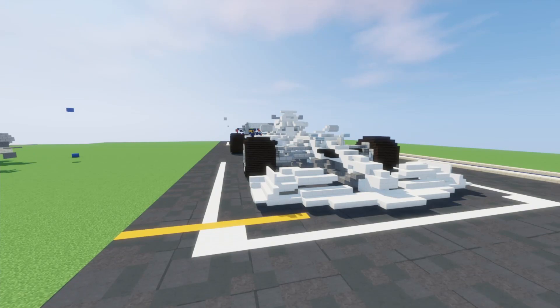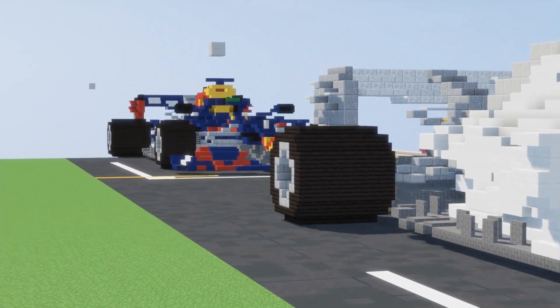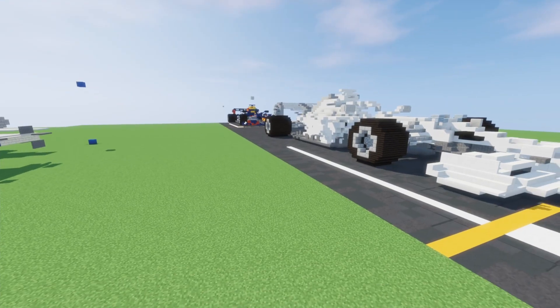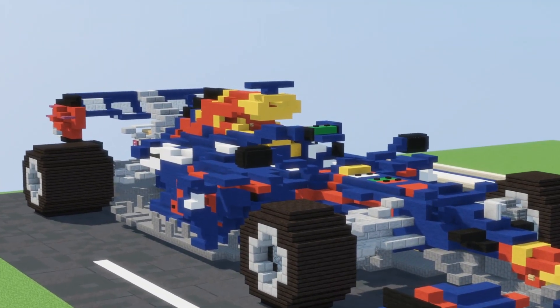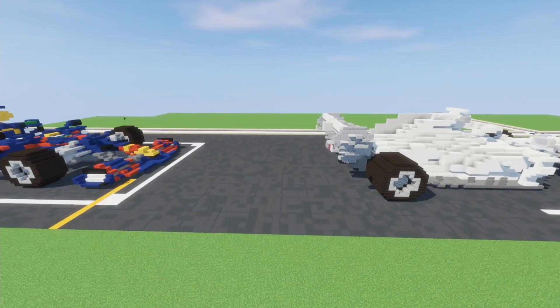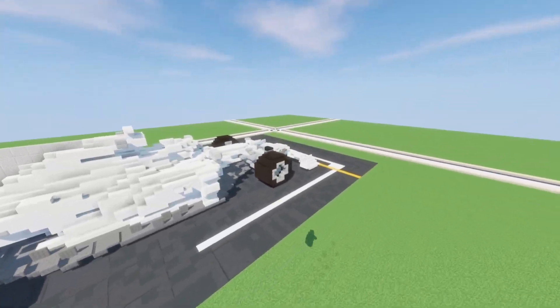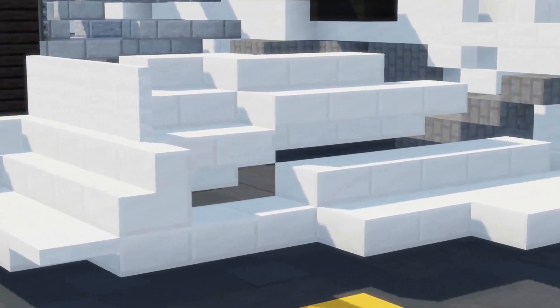We've got a blank one right here and a modified Red Bull one back there. I'm pretty sure it's modified because I looked around it a little bit to check out some of the aero on it, and the aero looked just a tad bit different from the base one. At the front you of course have the front wing, very nice and detailed.